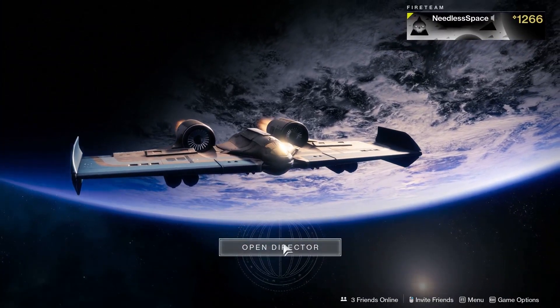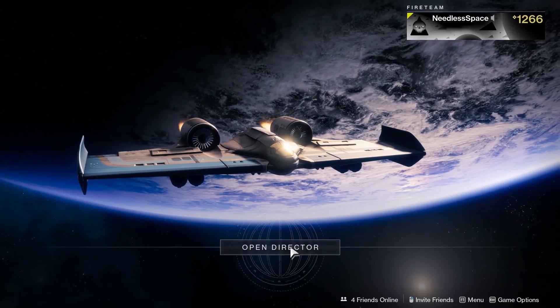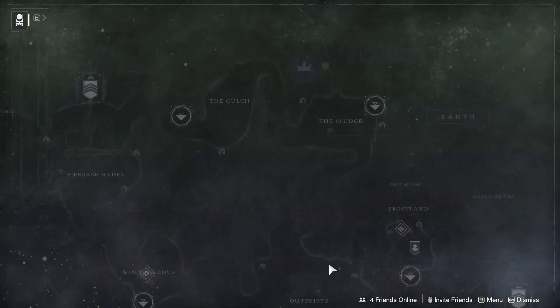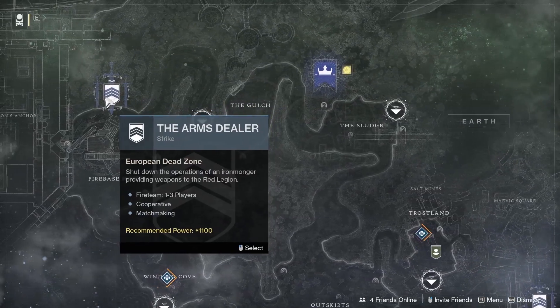Starting us off, in order to get our hands on this new Secret Exotic mission, we're first going to have to jump into a specific strike — the Arms Dealer strike on EDZ.